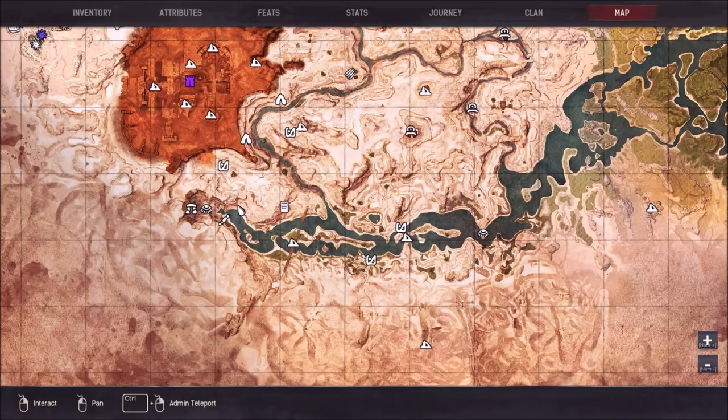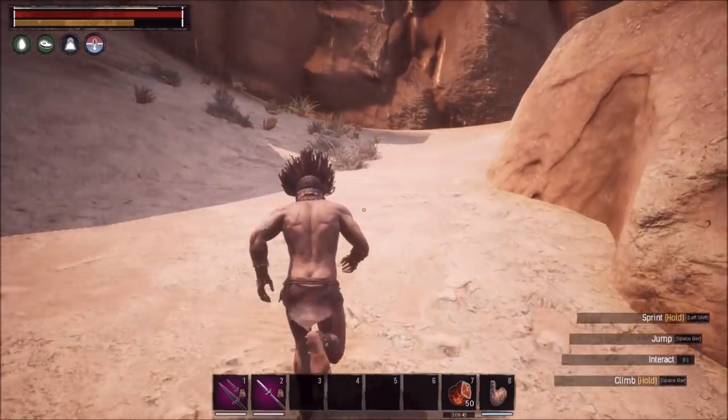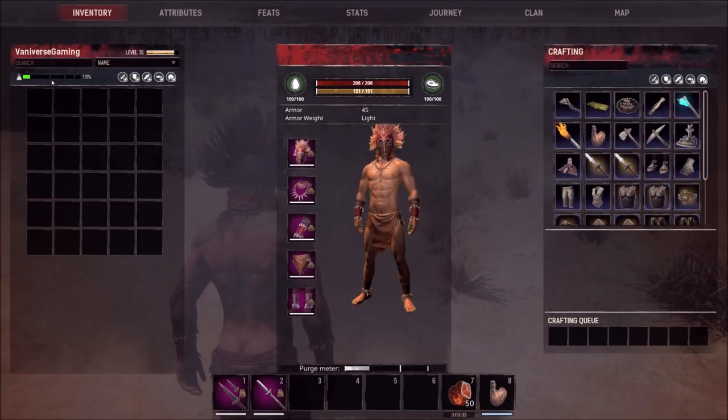You'll find these all over the middle section of the map, all around north of the newbie river. Hyenas are everywhere, kind of like shellbacks. There aren't quite as many babies as shellback babies, but they're probably number two in availability. The goal is to grab five — they do weigh 50 pounds each, so keep that in mind.